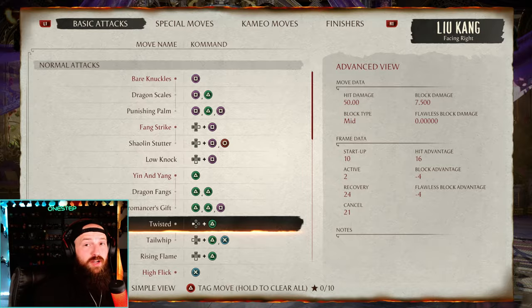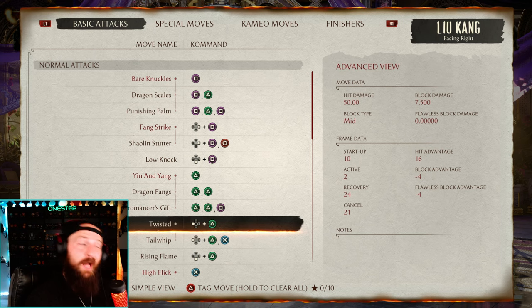Characters like Liu Kang that have a 10-frame startup mid are really strong. A lot of characters' mids, especially when a string starts with a mid, are usually pretty slow — 17, 20, sometimes even 30 frames on startup — and that is risky, but a lot of times well worth the risk. So having a mid at 10 frames on startup is really good.